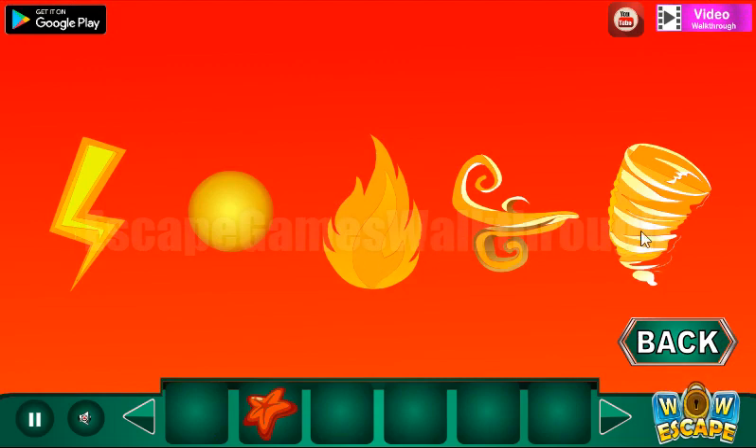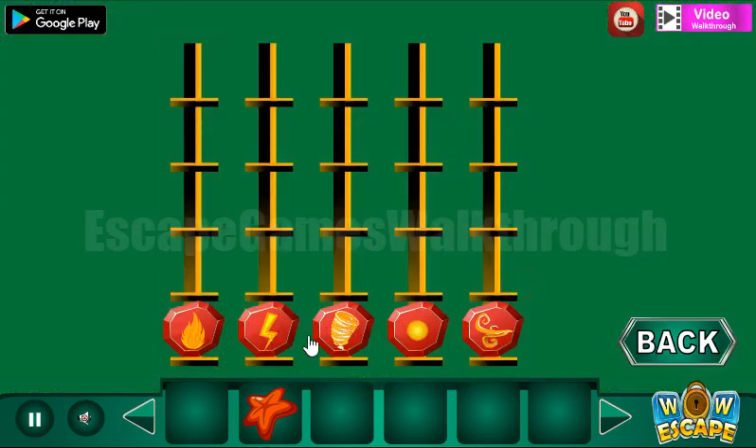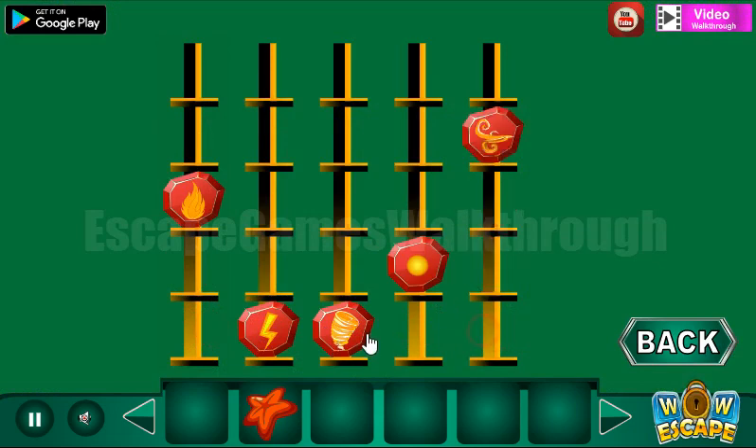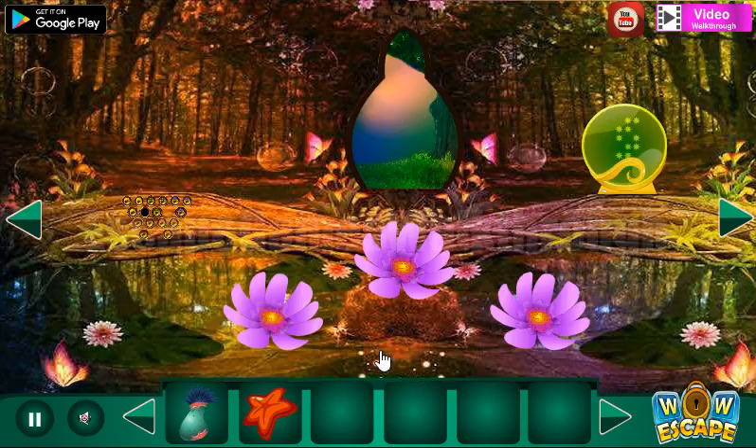Let's put this yellow gem here and get the sequence of icons: lightning, ball, fire, wind, and tornado. We have lightning on the first position, then ball, then fire, then wind, and the last is for the tornado. We've got the fourth plant.